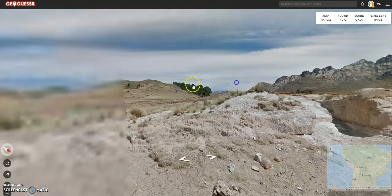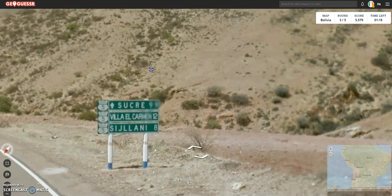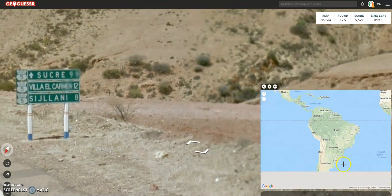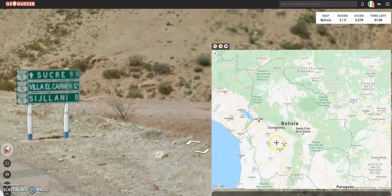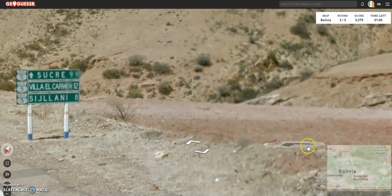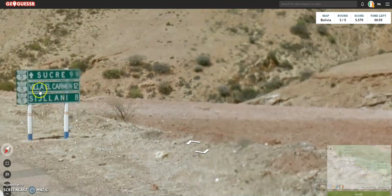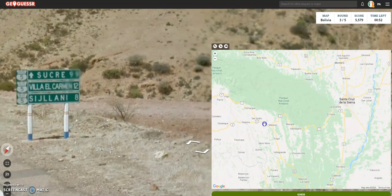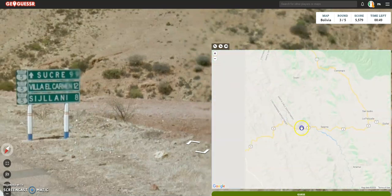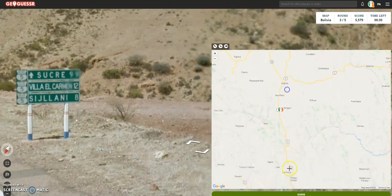Okay, hello Andes, hello Altitude, hello Signpost. Sucre — one of the most beautiful cities you'll ever go to in your life. I would highly recommend it if you ever go there. Definitely a special place in my heart. Okay, so we're on Route 5 going south to Sucre, so we're probably around here. We have El Carmon on Route 5. So it has to be somewhere here — El Carmon and Salami on Route 5. Nice.